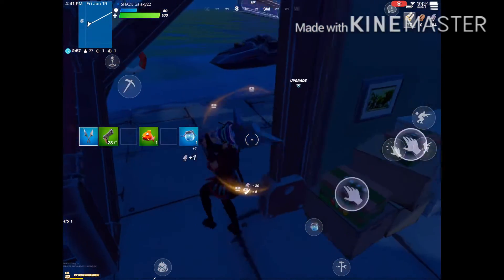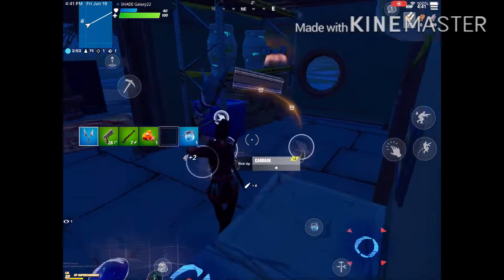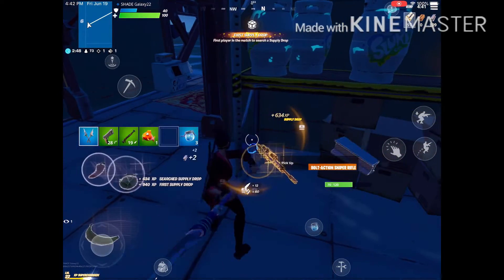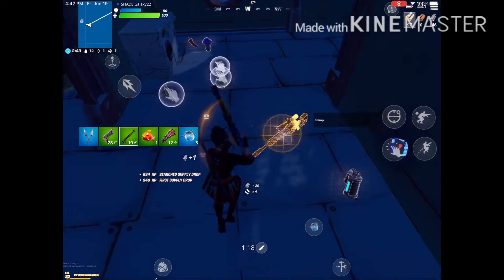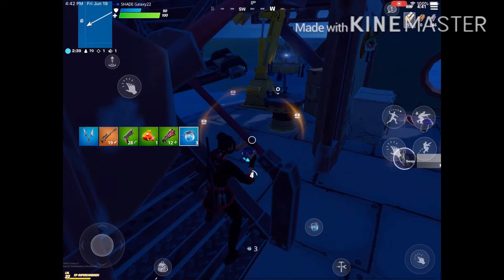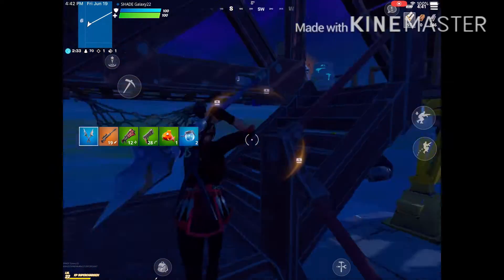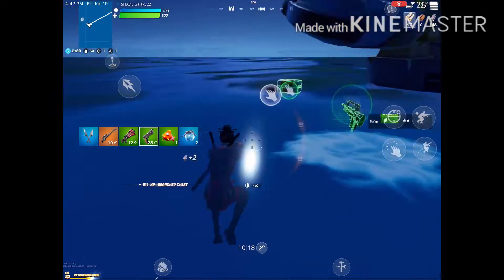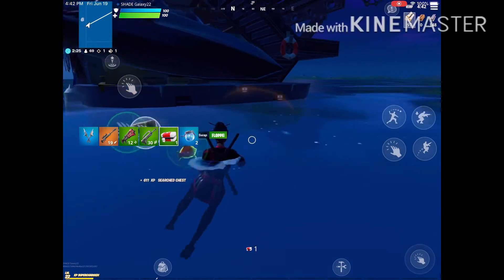There's a ton of guns — see all these crates? They give you food and stuff, and then there's a supply drop. What is that? A gold bolt — beautiful! There is very good loot here. There's the supply drop I just opened, and there's a chest right there, and another chest right here as well.